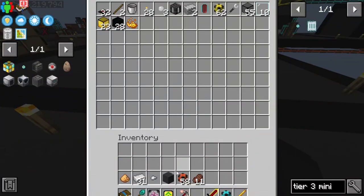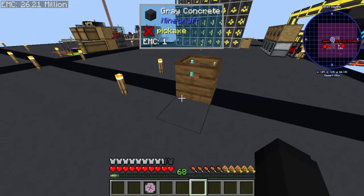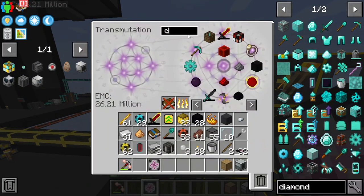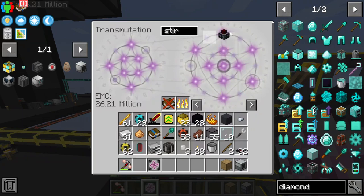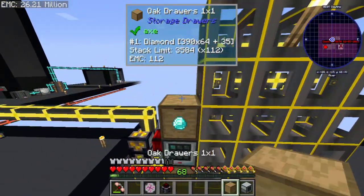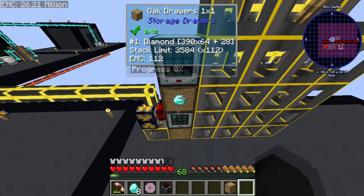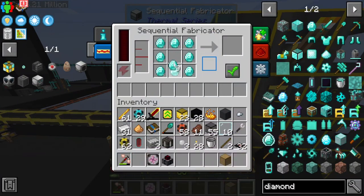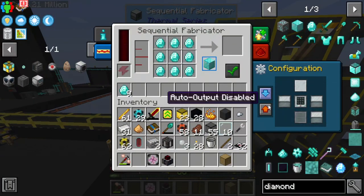I'm going to be smart — that's a lot of diamonds, 24,000 diamonds. I'm going to take the diamonds and make a diamond block, because diamond blocks have EMC. That should make quite a few diamond blocks for us.